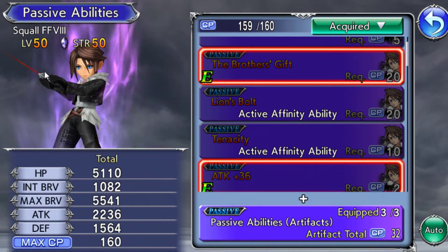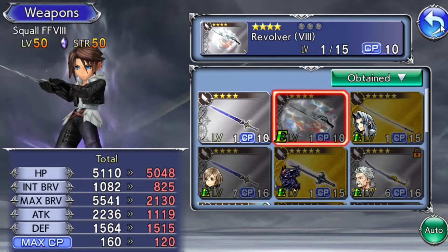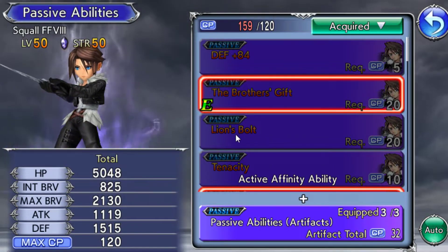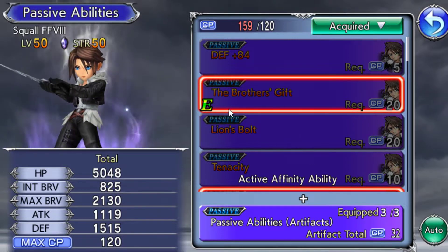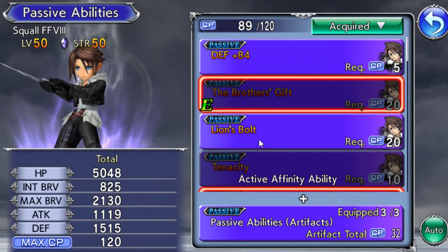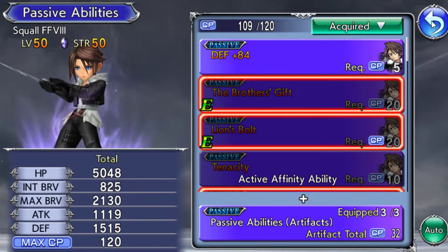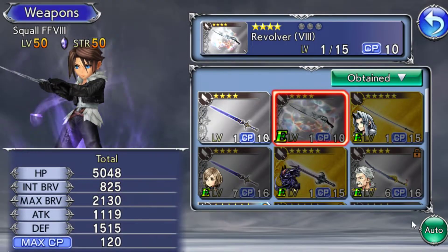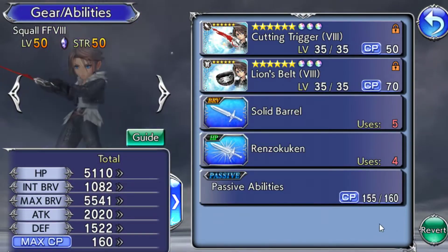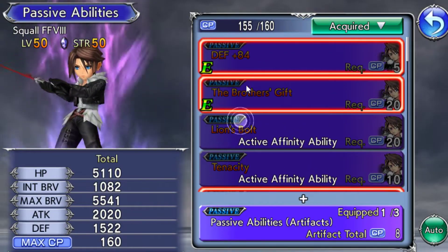You can see the Lion's Bolt passive in the passive abilities — it says Active Affinity Bonus because the weapon is currently equipped. If I unequip the weapon and put a different one on, Lion's Bolt no longer says Active Affinity Bonus. To equip the passive without the weapon, I click all those E's off, then click it — now I have the passive for a weapon I don't have equipped, as if I do have it equipped. So you don't actually need the weapon anymore once you've permanently unlocked the passive.